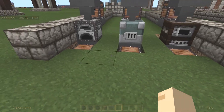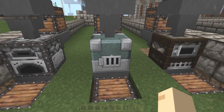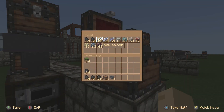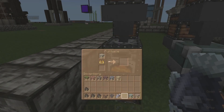As you guys know, you've got the standard furnace, the blast furnace, and the smoker. The standard furnace will smelt anything that can be smelted. The blast furnace is for ores only and the smoker is for food. If you put stuff in here, throw a piece of coal in — you can see the progress bar on the arrow. It's fairly decent but it's not real fast.